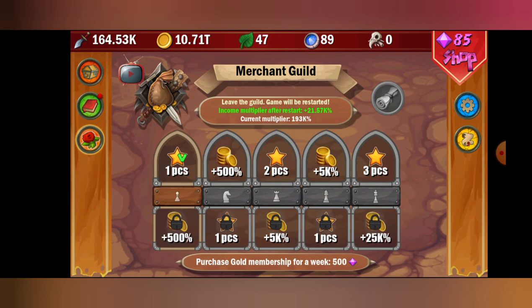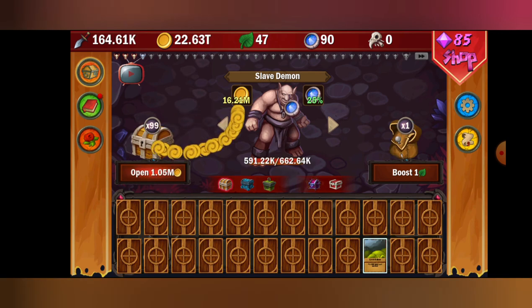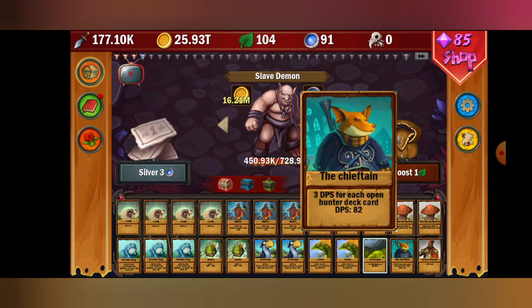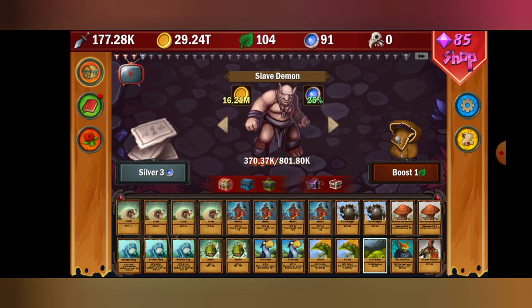Keep doing this until you hit around a million percent, and then with that million percent you should be able to afford unlocking the blue chest and then unlocking the warrior's guild — without even needing the merchant guild reset. Once you unlock the warrior's guild, start getting the chieftain up, and your first silver card there is going to be bandit fish. Keep doing that to build up your warrior's guild.